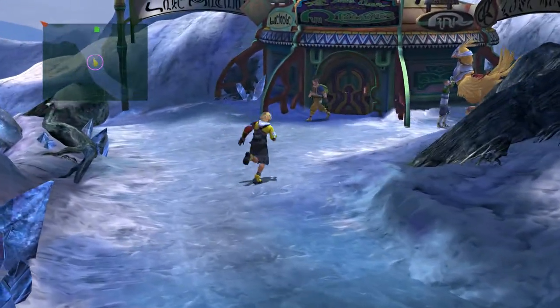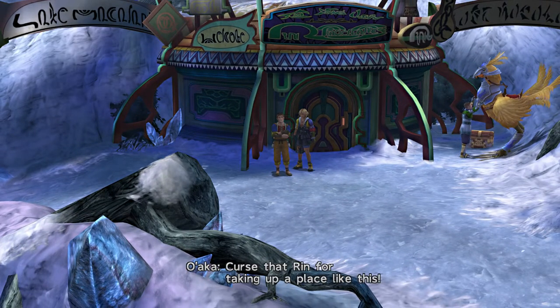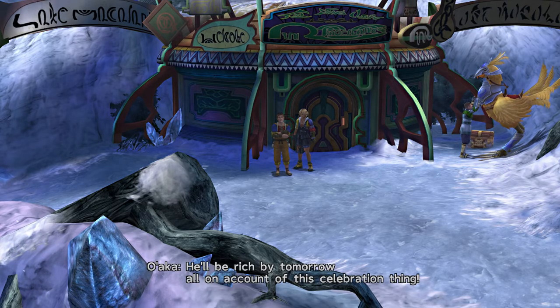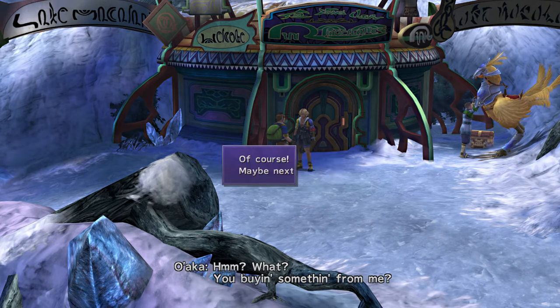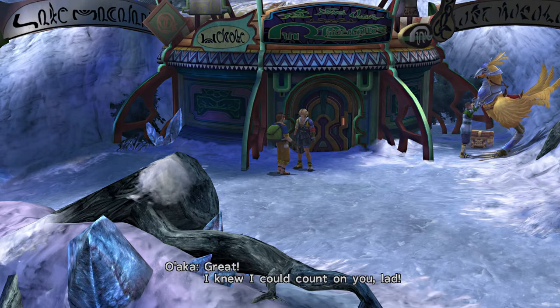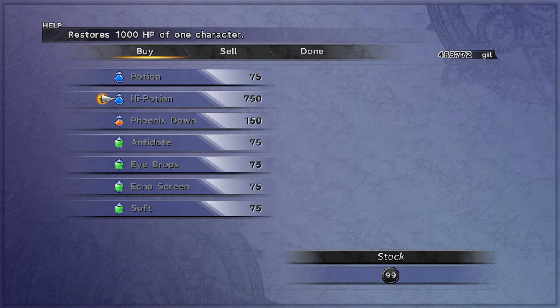Here we are at Lake Makalania. What does Owaka have to say? "Curse that Wyrm for taking up a place like this — he'll be rich by tomorrow on account of this celebration." Now we can buy high potions. I mean, I haven't actually been using high potions at all, but whatever.